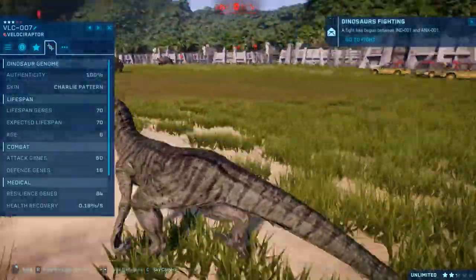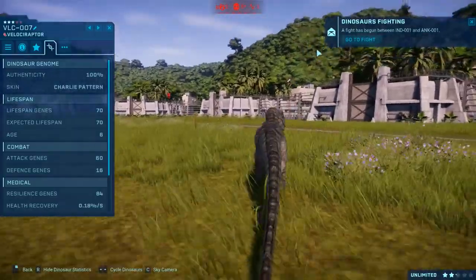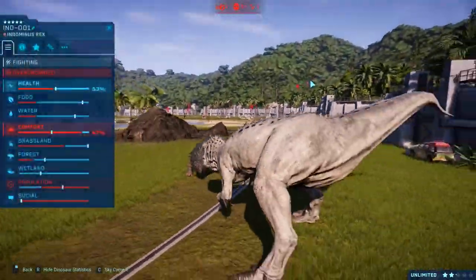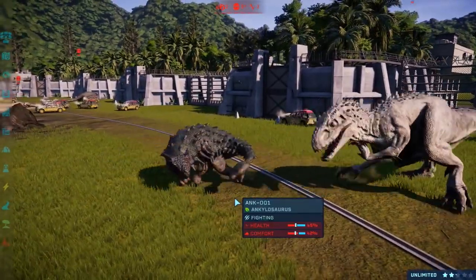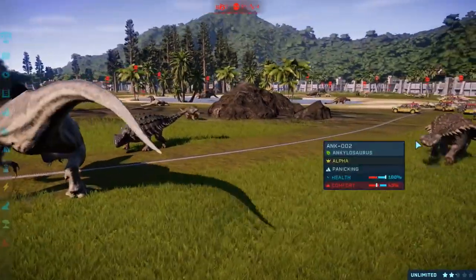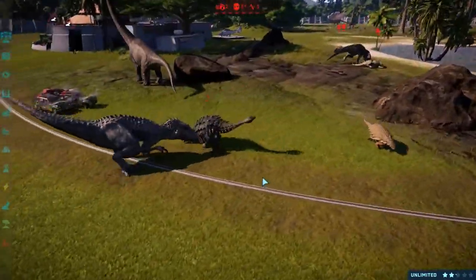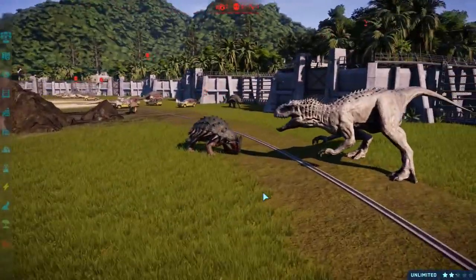Who's still alive with the raptor squad? We've got Charlie — Charlie's still walking around and that's it. We've lost Blue and all the other ones. Indominus Rex picking a fight with a 2003 Ankylosaur — is it a good decision? We've also got the normal Ankylosaur because it was in Jurassic World.